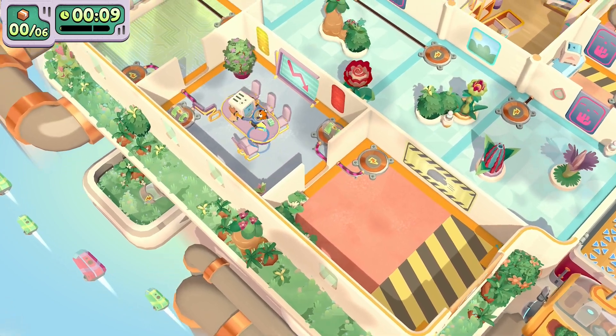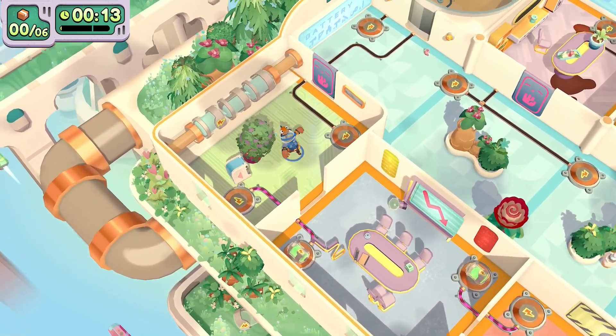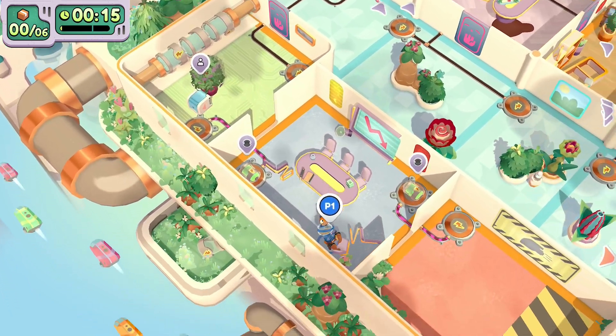For the first bonus objective, put all the pot plants on the outdoor balcony. There are five of them to do this, and two of them are in this room so don't forget about them.